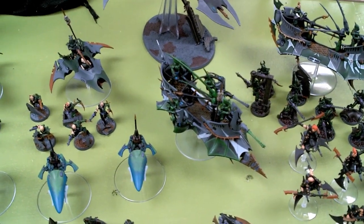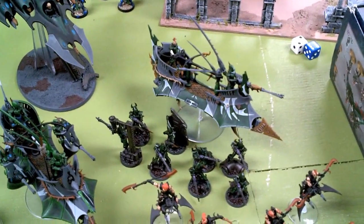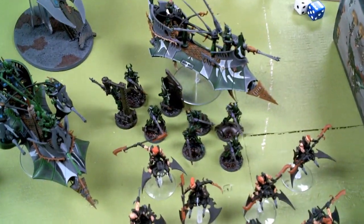I also have 2 five-man Witch Squads with Haywire Grenades, 2 Venoms with Grizzly Trophies, a Ravager with 3 Lancers with Knight Shields and Grizzly Trophies, my Razorwing stock, a Raider with a Knight Shield carrying 8 Warriors with Splinter Rifles, and 8 Hellions. That is 1,500 points.